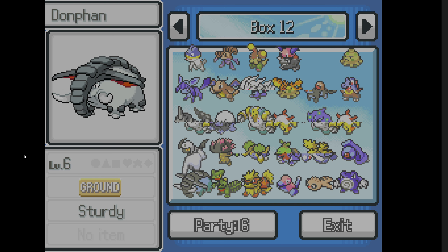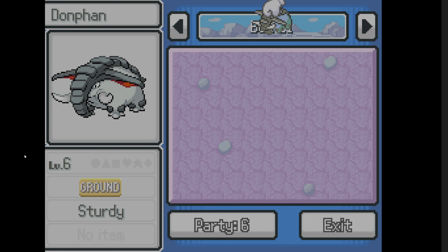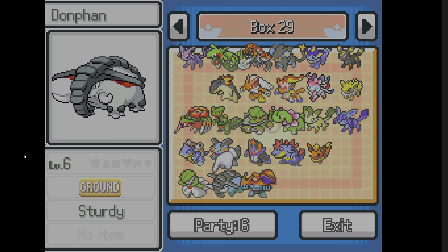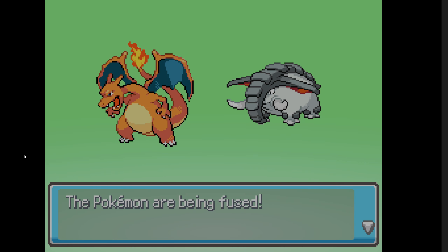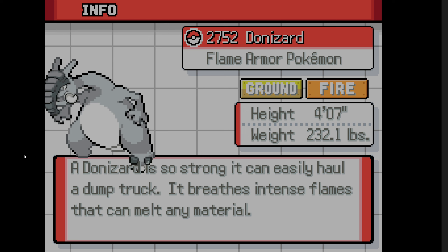That's the Advanced box. Let me check box 12 — right there! I haven't gone through these in a while. Now we will be fusing Donphan with Charizard for our first brand new setup of this format. It's a level 6 and a level 11, so let's start with the first side. As you can see, we get Fire/Ground and Ground/Fire. This one over here looks pretty good but we're going to start on this side. Here it comes — it looks interesting: Donazard.